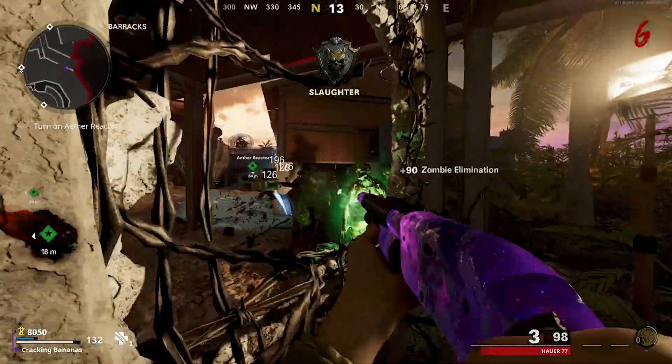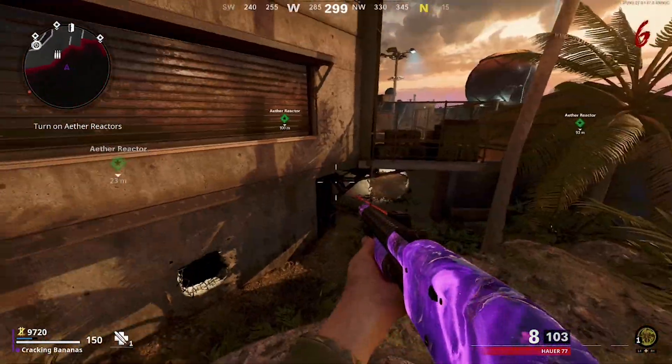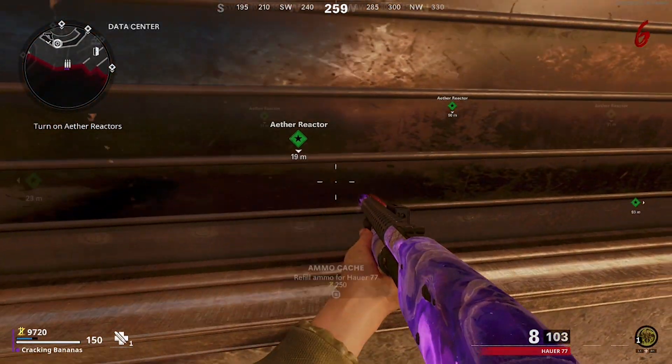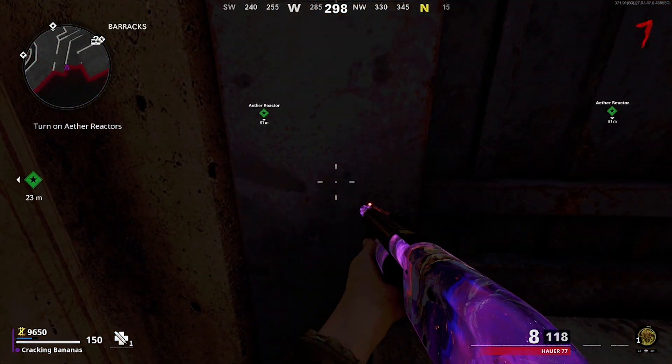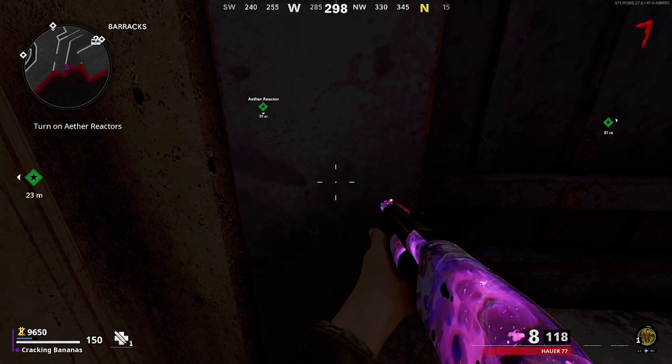If you run out of ammo, then follow what I do. Come to this hill then jump forward. When you land on this barrier, simply move until you are able to buy ammo from the ammo cache. Once you have accumulated enough kills so that you have at least one Toxic Growth charge, you're ready for the glitch.